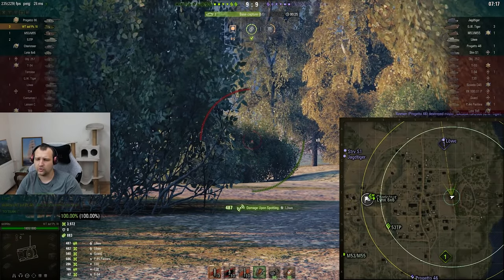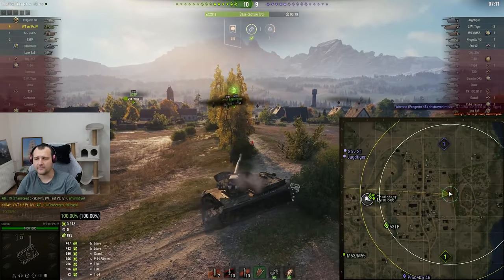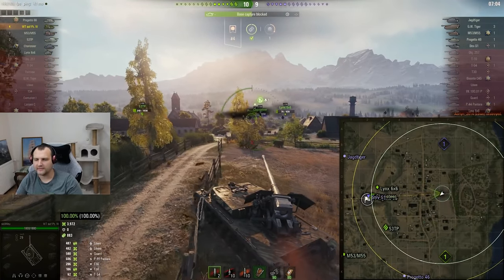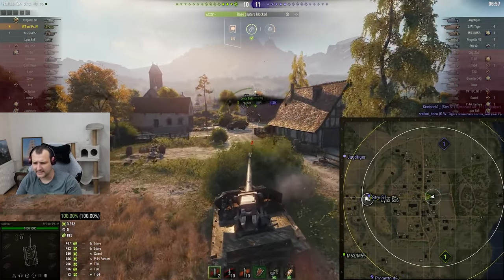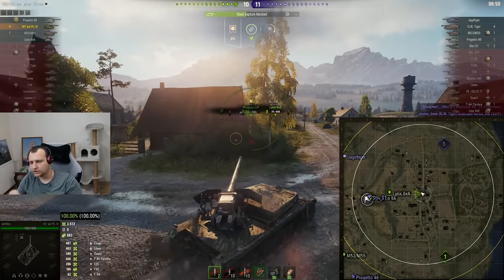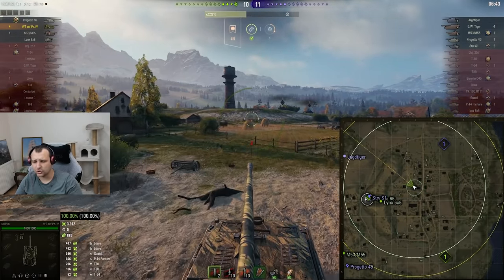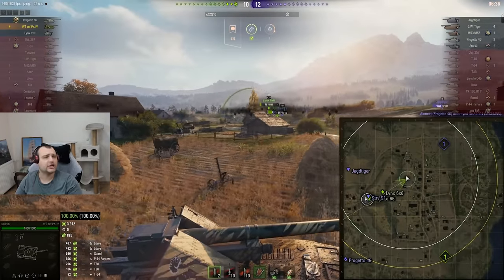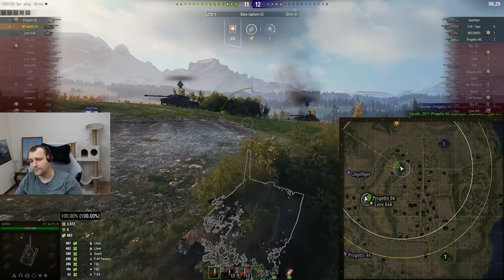I'm hoping our team doesn't keep the base — I'm asking the Charioteer politely: please leave the base, don't be a suka and keep the base. And the Charioteer said affirmative — he is leaving the cap. This is a very rare occasion. You could say I'm a selfish bastard for asking that since the situation isn't perfect, but everything is fine. The Charioteer died questioning his life choices for leaving the cap circle, but it was a very nice gesture.